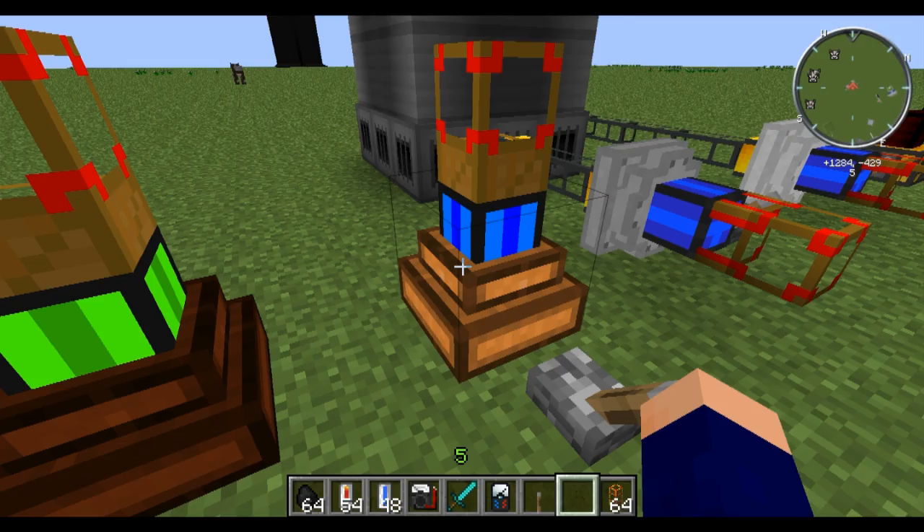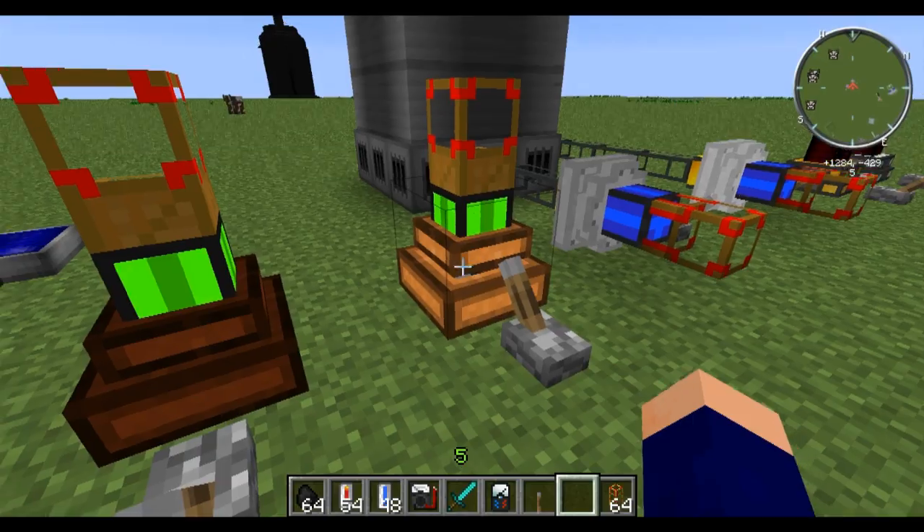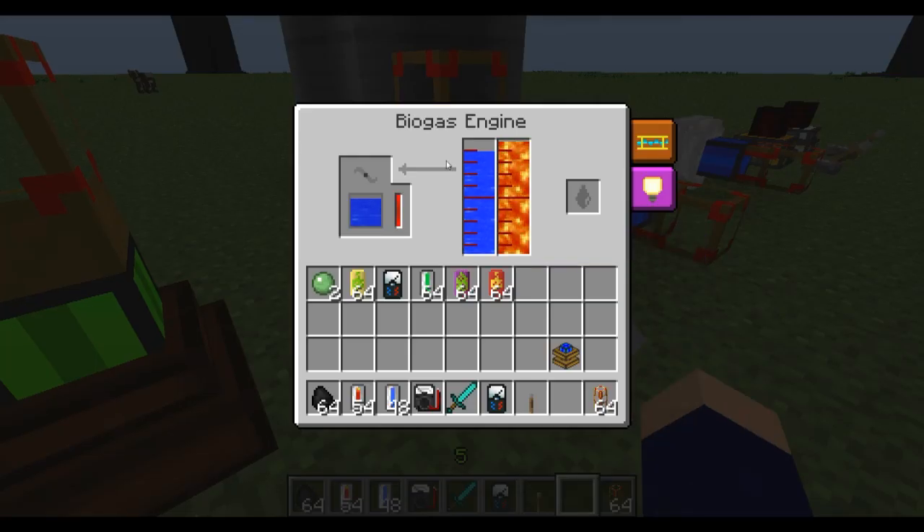So you can fire that up, and once this reaches its power level that it needs, it'll start to produce some energy. Just to be clear: this needs lava no matter what. And then you need either water, liquid honey, milk, seed oil, biomass, or apple juice. Water, liquid honey, milk, and apple juice will give you 1 MJ per tick output. Biomass will give you 5 MJ per tick. And seed oil will give you 3 MJ per tick.